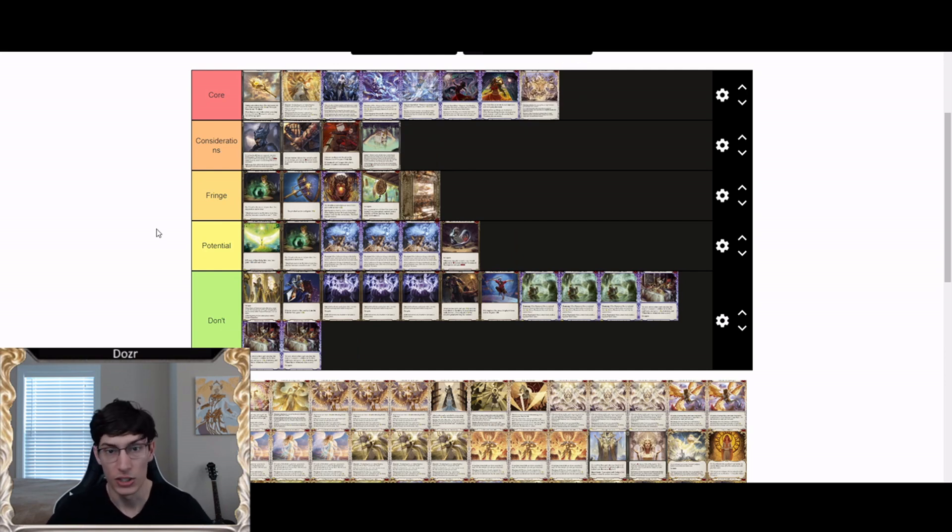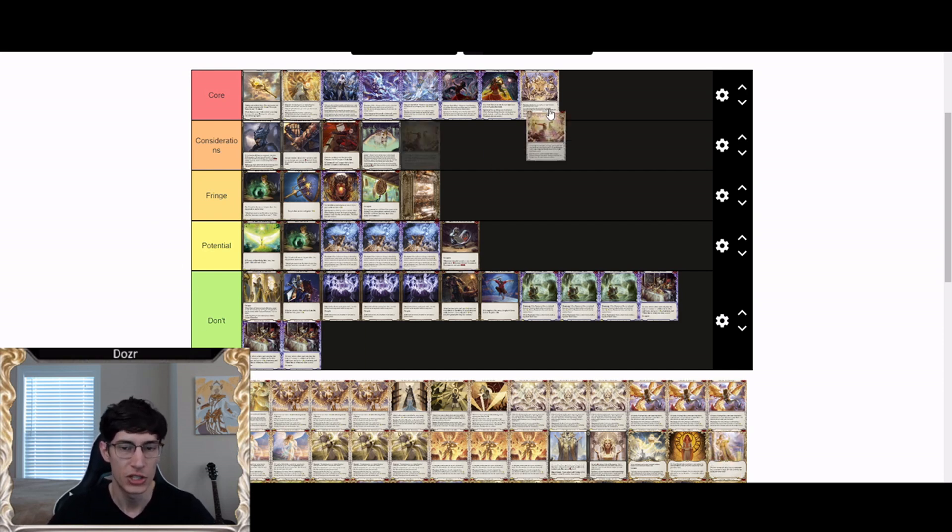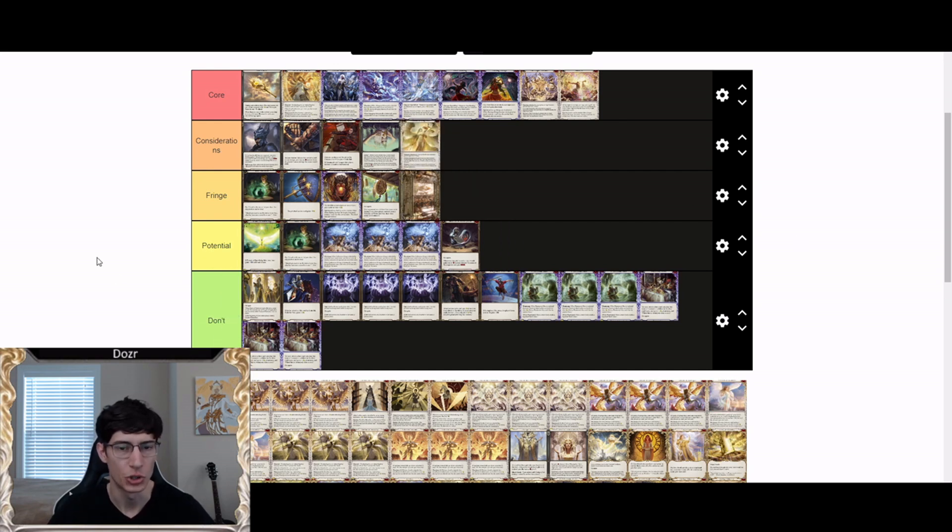Arclight Sentinel is also a core card. It's a great fundamental specialization for Prism that gives her a lot of flexibility and options to control the pace of the game. Genesis also falls under core because of its ability to snowball the game out of control in Prism's favor — especially combined with other key cards, it's one of the last cards you cut. I definitely think it is a must-consider in any Prism list.